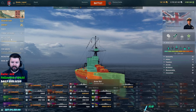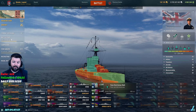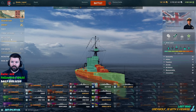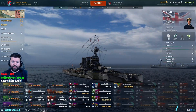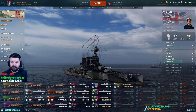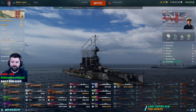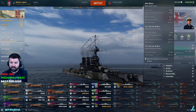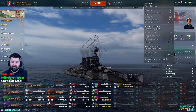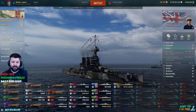What you want to do is try to mitigate all that damage by using the side plates, but even then, depending on what's shooting at you, you're going to have a lot of troubles. You can't be sitting broadside with this thing and not eat damage. Your concealment is still decent for this tier, and your guns are 343s.